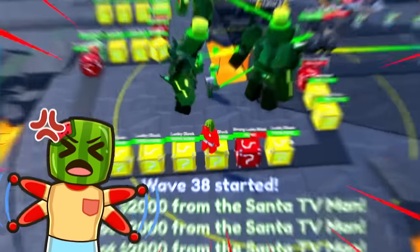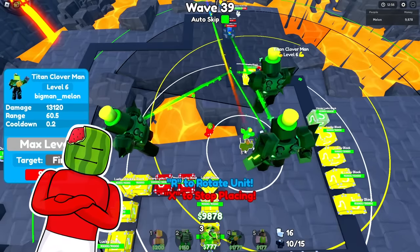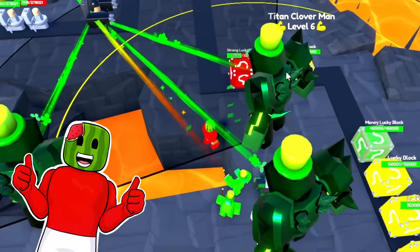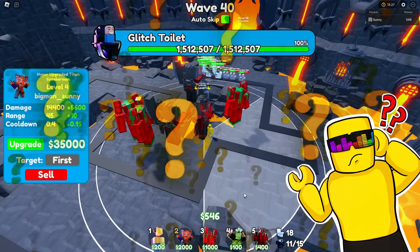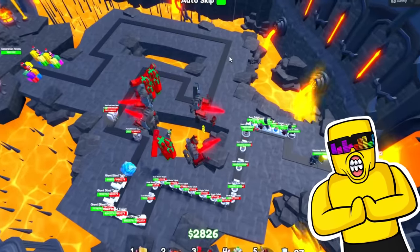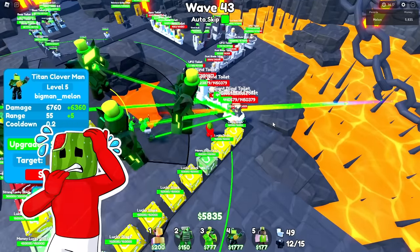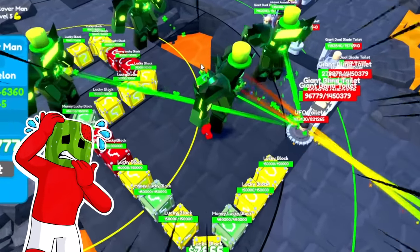Hyper Titan deployed! I need one in the early areas so I can start to lower their health before they reach the back of the track. I need to deploy some green lasers for extra slow — soften them up in the front, always targeting that last unit. I need to max out another Cloverman. This welder toilet has way too much health. I'm going to place one more Titan Present Man — can I squeeze him in? I can! Upgrade him one time.